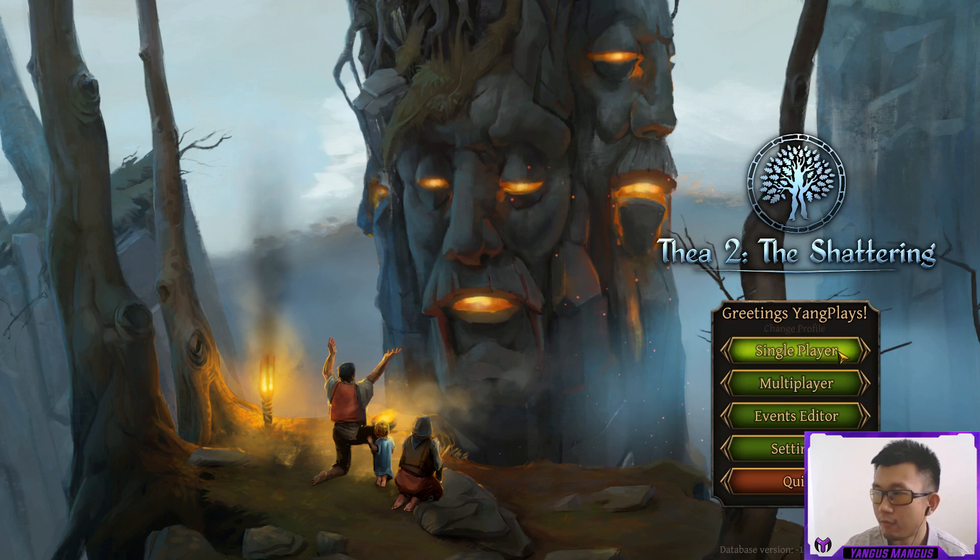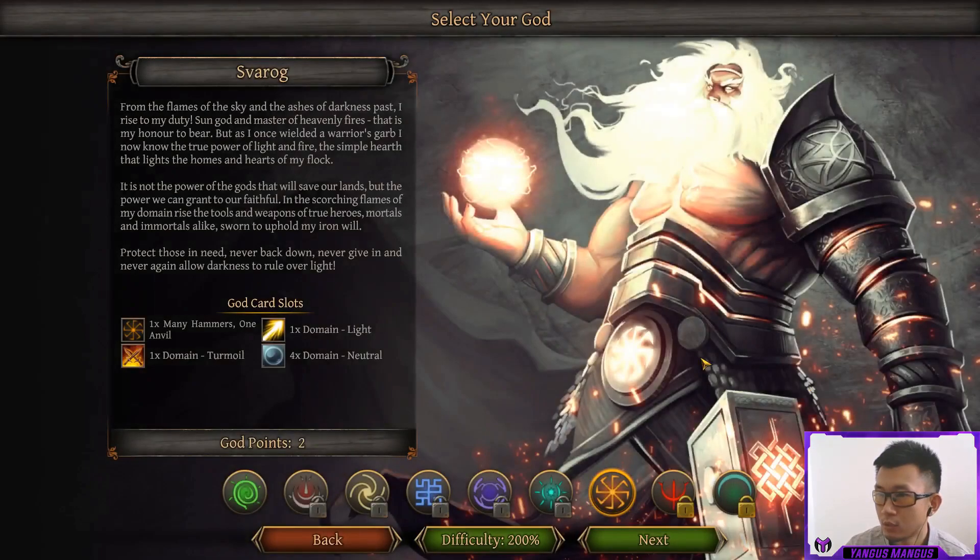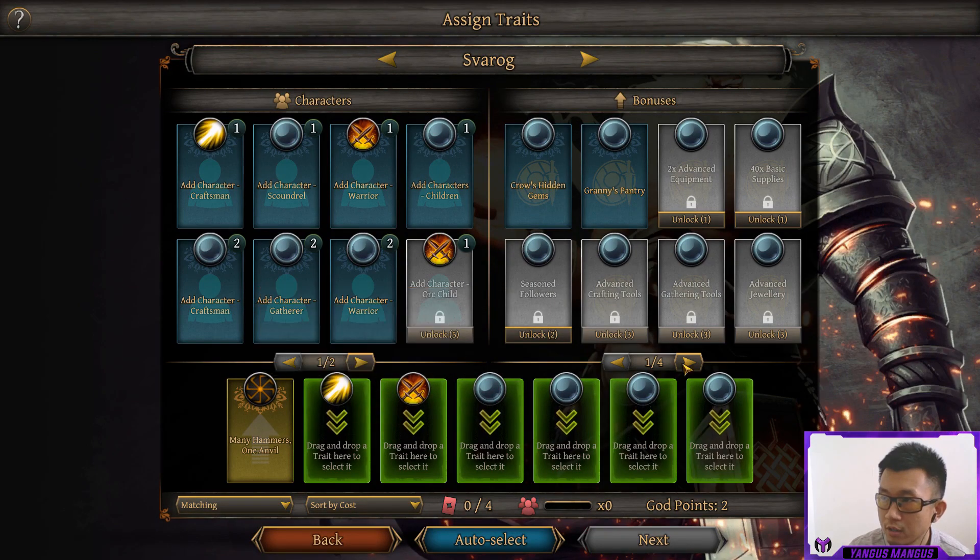I created a brand new profile for this Let's Play, so we're starting a new game and we only have two gods randomly unlocked from the start. I am going to be playing on 200% difficulty, which is hard mode. We can see now that we have character god cards and bonus god cards separated. On hard difficulty, we only have four character points that we can use.